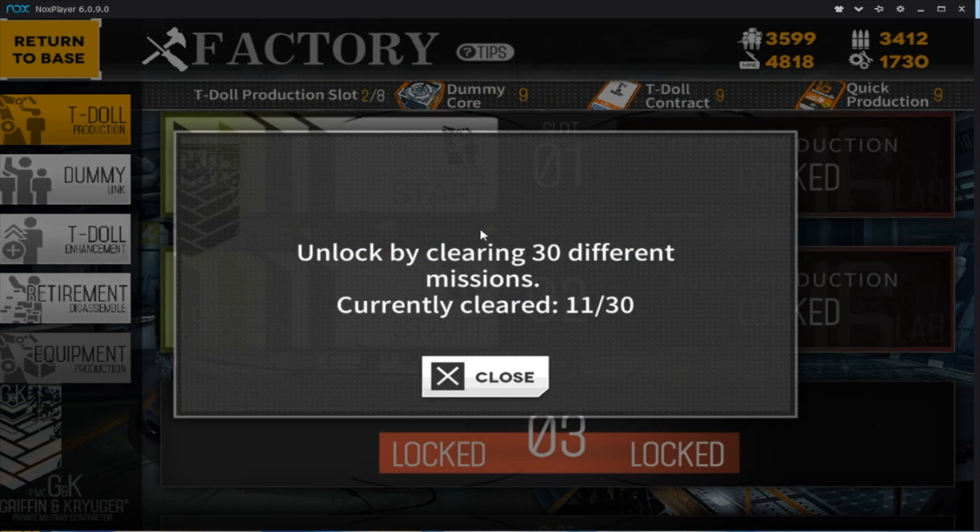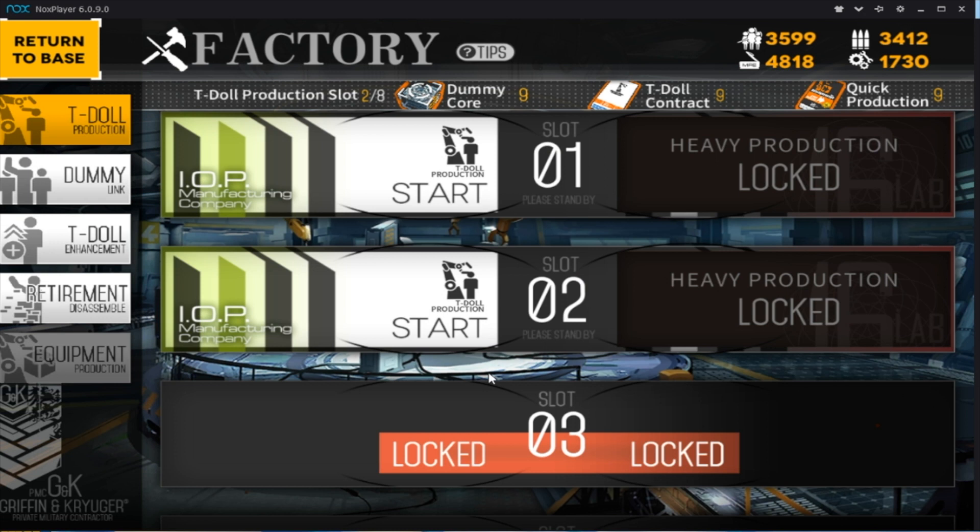You have a heavy production, which you don't get until you clear 30 different missions. There are certain T-dolls you can get exclusively through heavy production — specifically shotguns. Shotguns are the only units in the game that come with armor, so they're automatically tanky from the get-go and they're great frontline units to soak up damage.